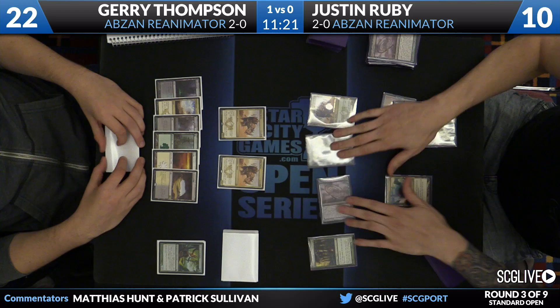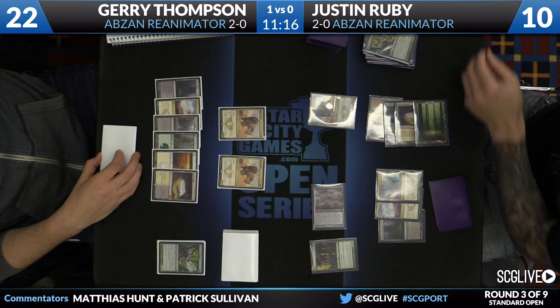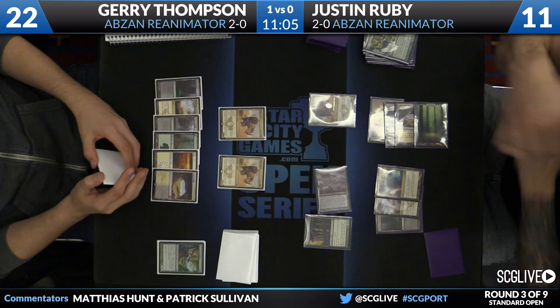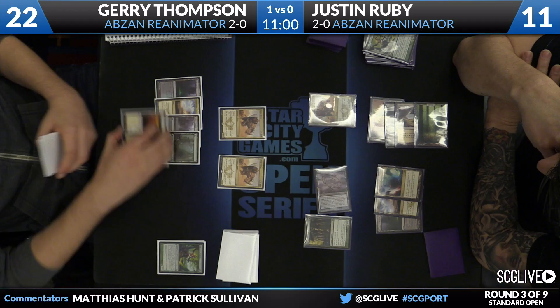And that's part of the problem with Soul of Theros in this matchup — it's one you really want to draw. It's okay to mill over, but you're really hoping that thing sticks in play. Soul of Innistrad, on the other hand, if you happen to draw it that's great, and if you mill it over, even better. Soul of Theros is better on the cast, but if you're just milling it, the Innistrad ability is a great ability to cast out of the graveyard. Yeah, it fits really nicely into that strategy.